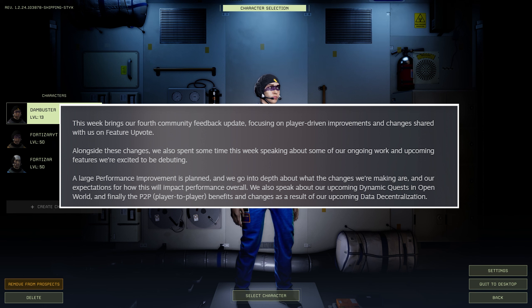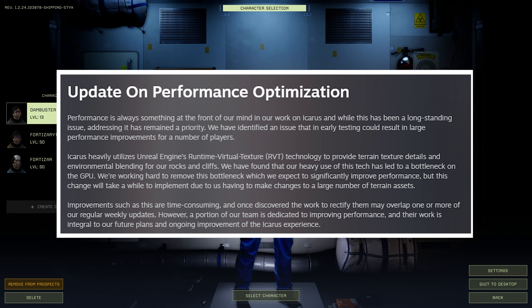The patch notes for this week start off with: 'This week brings our fourth community feedback update, focusing on player driven improvements and changes shared with us on Feature Upvote.' Alongside these changes, they also spent time speaking about ongoing work and upcoming features, including a large performance improvement planned, upcoming dynamic quests, open world mode, and player-to-player benefits from the upcoming data decentralization.